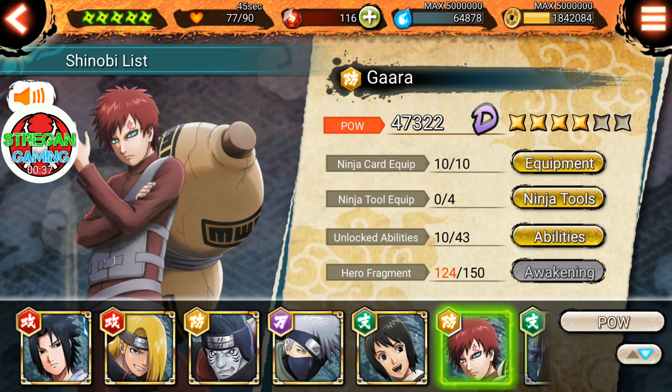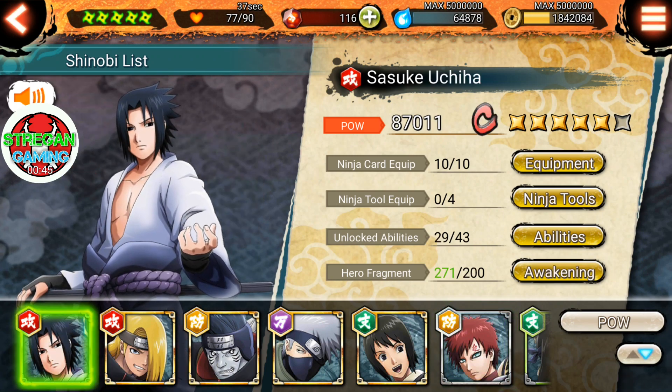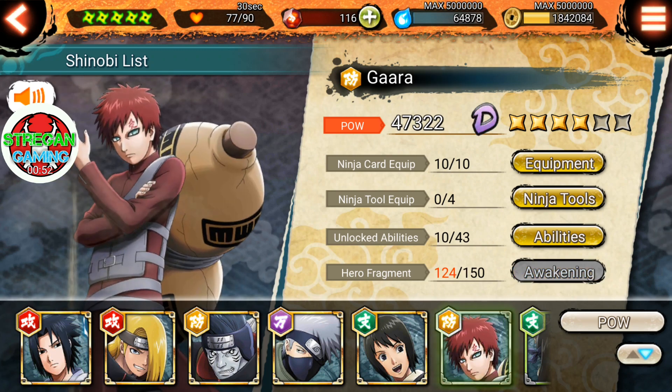As you can see, I already have 124 out of 150, but I want to reach a good six-star hero — just like my Sasuke, which has 271 hero fragments, already good for six stars. For my Gaara, I lack about 26 hero fragments for five star, plus 200 more fragments for six star.